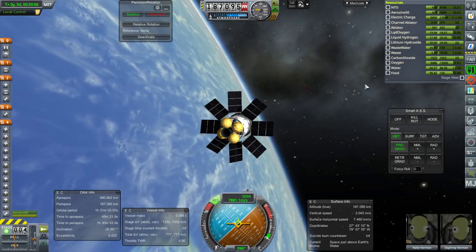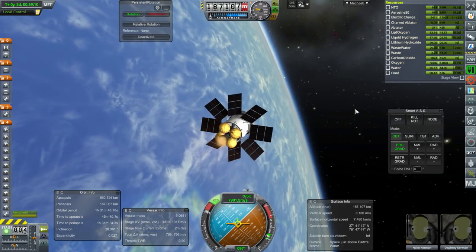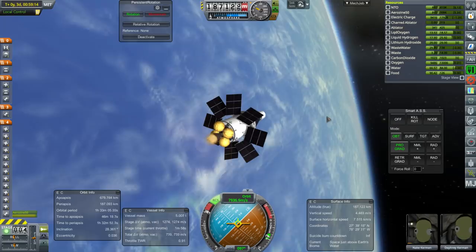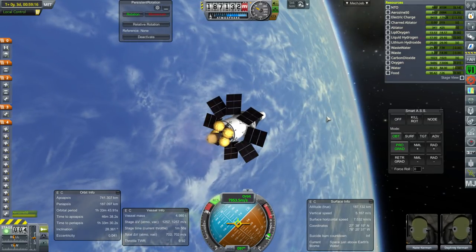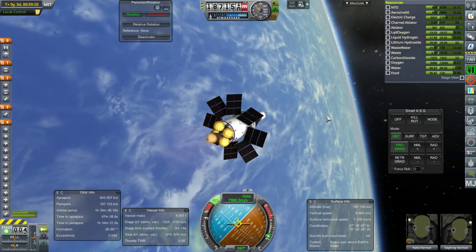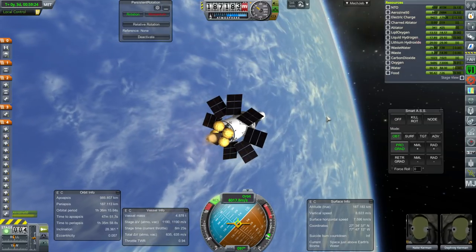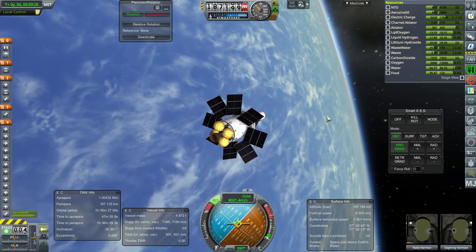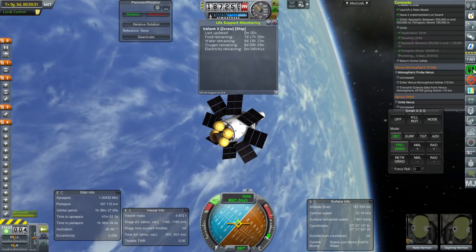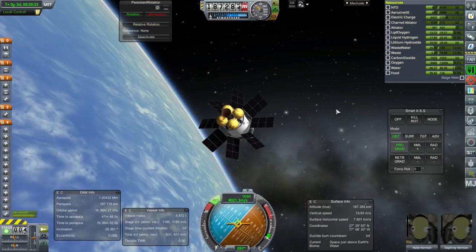Here we go with the AJ-10 Advanced. Technically we didn't need infinite ignitions for this purpose. Okay, that should be fine — it's starting to count down to five days. Food, water, and oxygen — we basically have eight days of that, and electric charge is recharging because of the fuel cell.